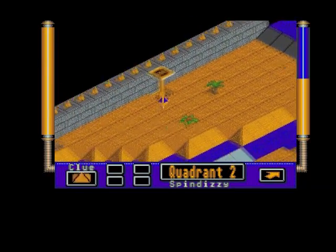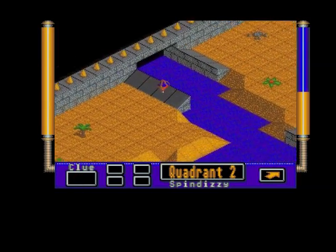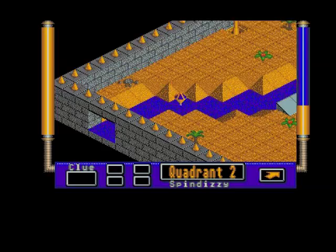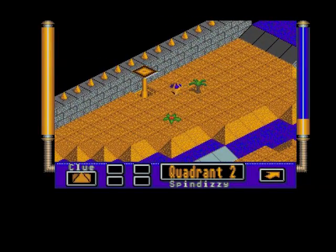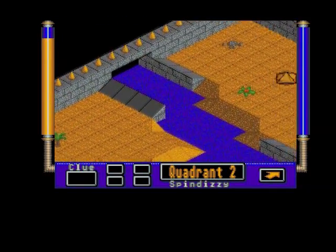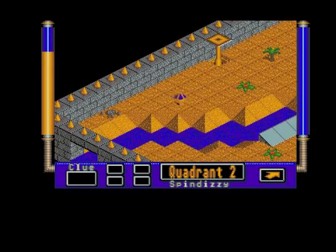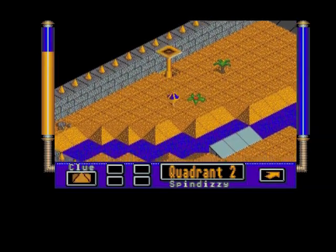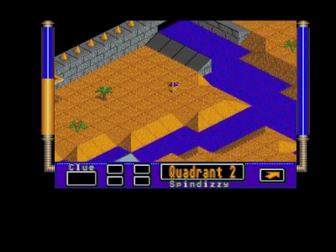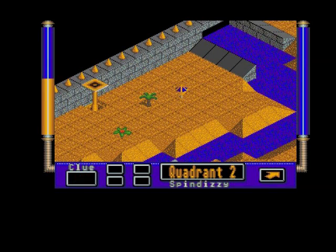Now I need to get across - I need a bit of a run-up. That bloody tree! That didn't work. Bloody tree got in my way. Those fucking plants, you bastards. How the fuck am I supposed to get over there? You can't jump. The clue's flashing - what's the clue then? Well that's no good. The clue flashed up - where's it gone? What's that telling me?